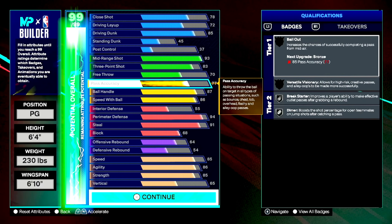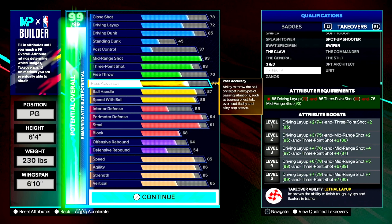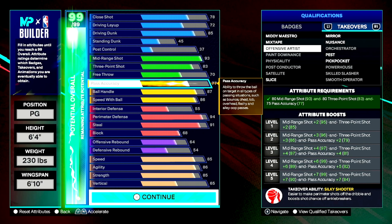Let me tell y'all how we're going to work around the 77 pass accuracy — let's look at the takeovers. If I have a main ball handler and I'm playing off guard, I'll go Three and D — at level five you get plus seven to your three ball, plus seven to perimeter defense, and plus seven to agility. But if I'm playing main point, I'm going to run Offensive Artist. At level five, you get plus seven to your mid — that's a 99 mid on this build — plus seven to your three ball bringing it to 90, and plus seven on pass accuracy giving you 84 pass act. It also boosts shooting off the dribble and shooting off ankle breakers. I really like the Offensive Artist takeover.